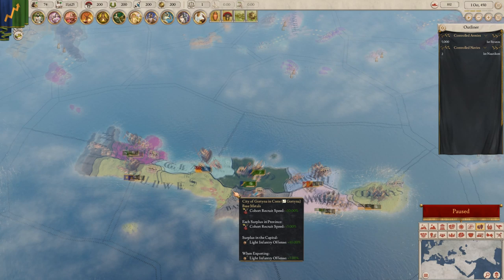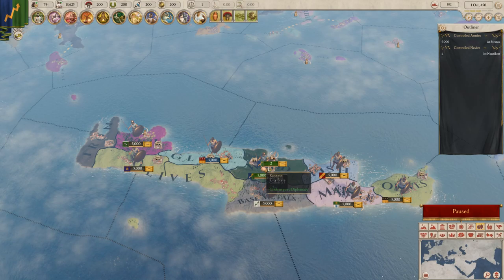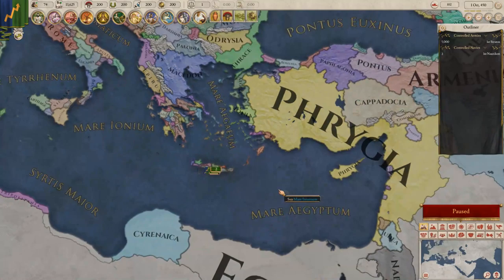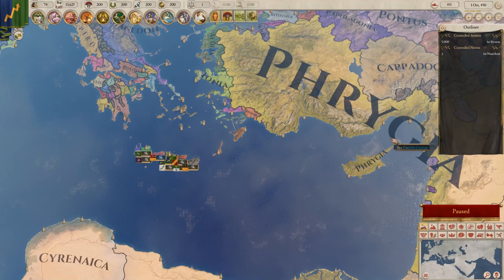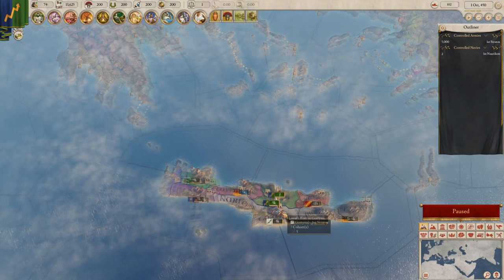Take over the other kingdoms on Crete and slowly learn the game without being under too much threat. Once you've unified the island and feel safe, you can build ships and invade the mainland — pick off smaller Greek states, conquer other islands like Cyprus if they're in a civil war, or aim for Sicily if you have better tech. I found Crete a really interesting place to play, comparable to Ireland in Crusader Kings 2 as a learning starting location.